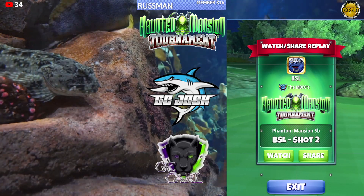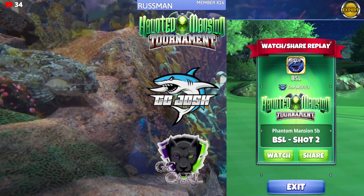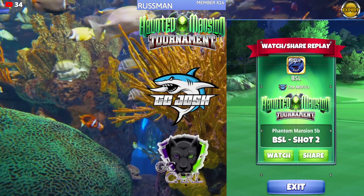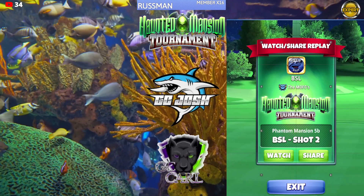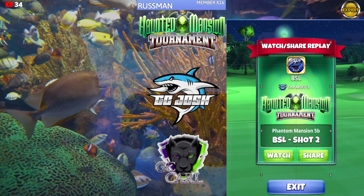Understand: the more backspin you have, the closer you need to put the tip of the ball guide to the hole, because it's going to stop faster. Also, the more backspin you have, the more it's going to kick the ball to the left, which is why you have to offset it further to the right. If you play around with this one a couple of times and see how it's coming in for you, you should be able to tweak this out and get it in the hole.